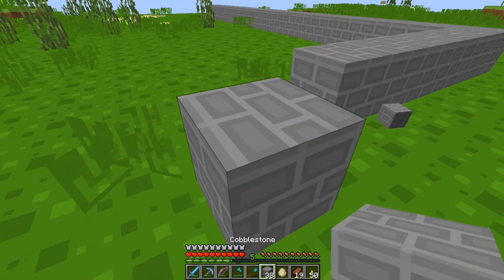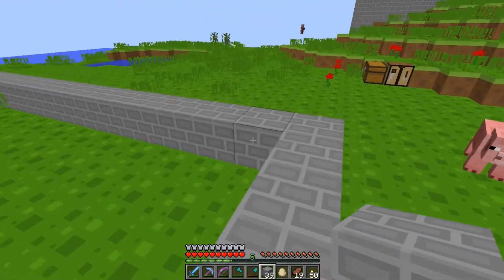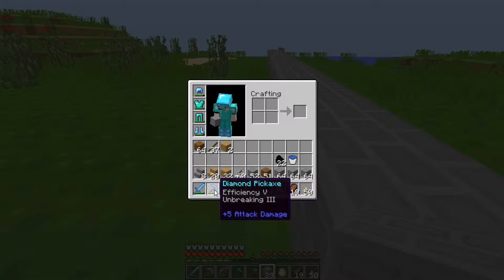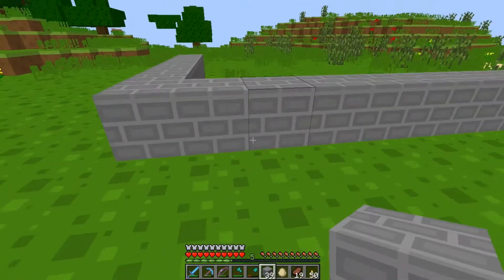Oh, that pickaxe just slices through that cobblestone — sweet pickaxe. Look what I got there: Efficiency 5 and Unbreaking 3. It is awesome.